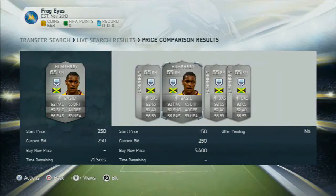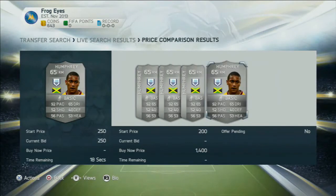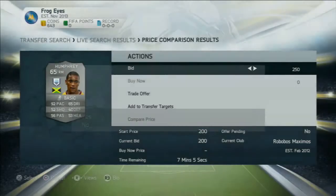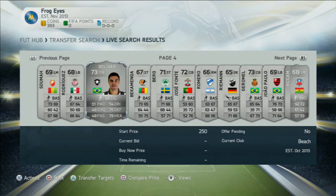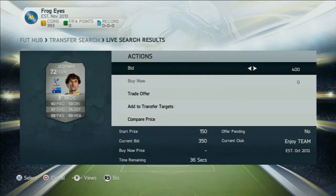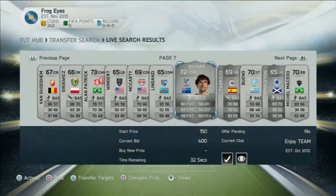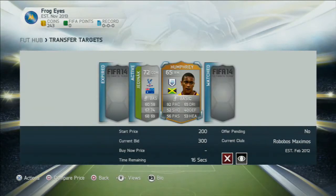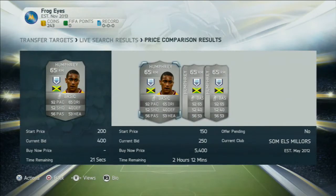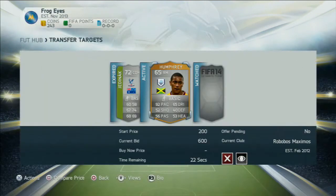As we go through, we find a Humphrey with 23 seconds left for only 300 coins, but we move across to the next one — 200 coins — so we bid 250 coins. I think he's worth about 5k, which is funny. There's also a Yedinak and we bid 400 coins on him — we'll sell him on for a nice profit in a minute. On Humphrey we do get outbid; he goes up a lot in the last 10 seconds. There's another one for 250 but I can't be bothered to wait that long.